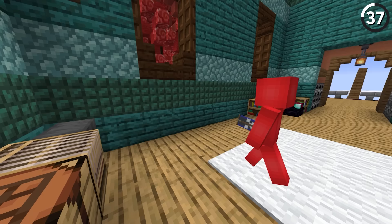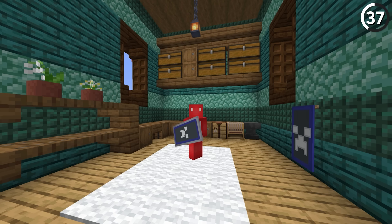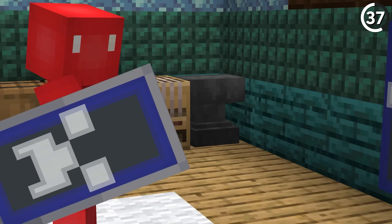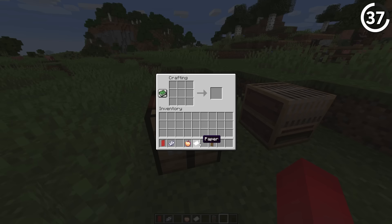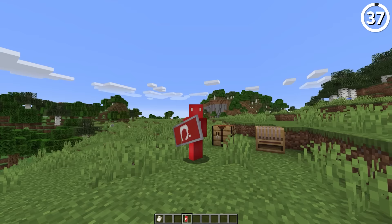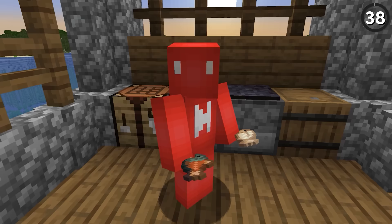If you've ever put a banner on a shield, I'm sure you've recognized this pain. Even though the pattern looks one way in the banner editor, when you put it on the shield the design gets cropped so it's pixel-consistent — and honestly that's just confusing. So why not make the designs the same as they are elsewhere? After all, if I'm spending a golden apple on a banner, I want to see that in all its glory, not just part of it.